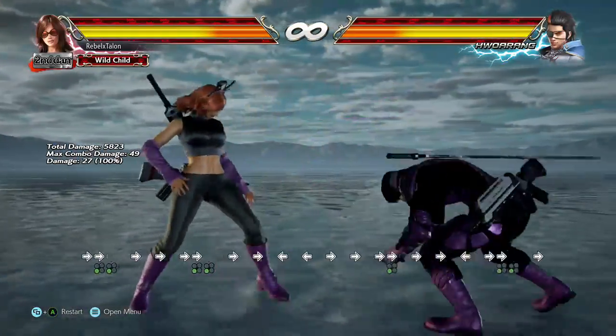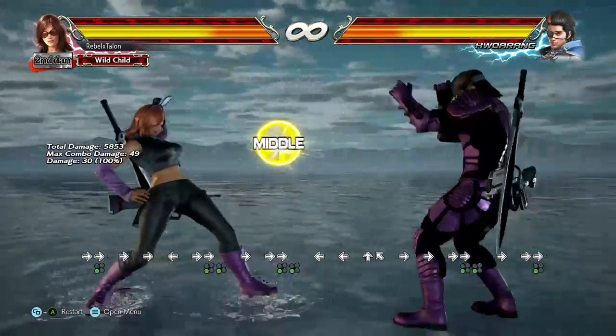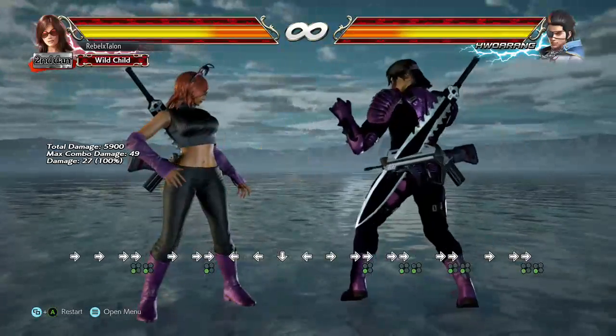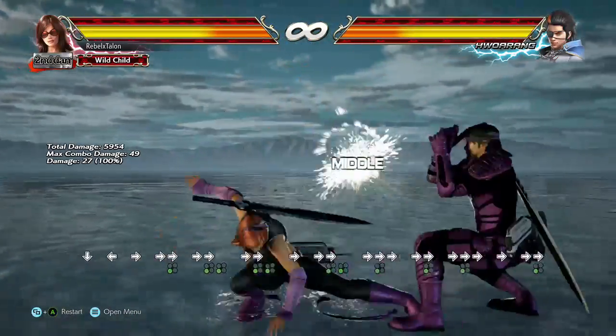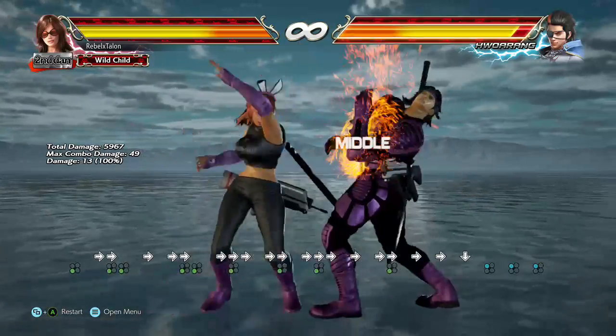Basically any forward-forward or while running 3 moves pretty much are all high crushes or low crushes. So keep in mind - pretty much abuse her forward-forward and forward 3 moves. You also have her while rising 1,1.